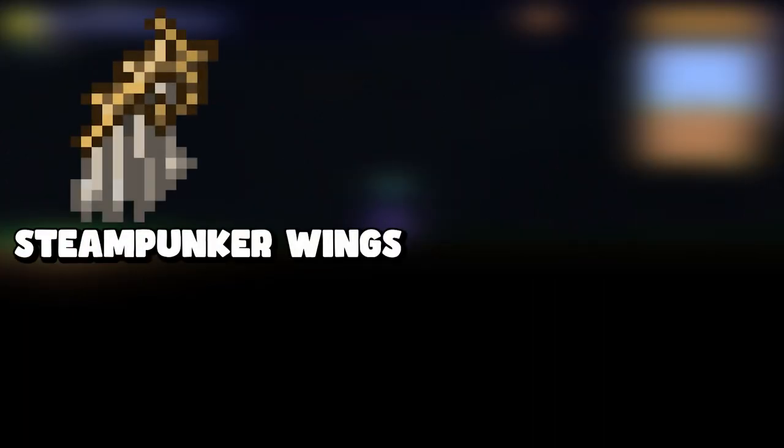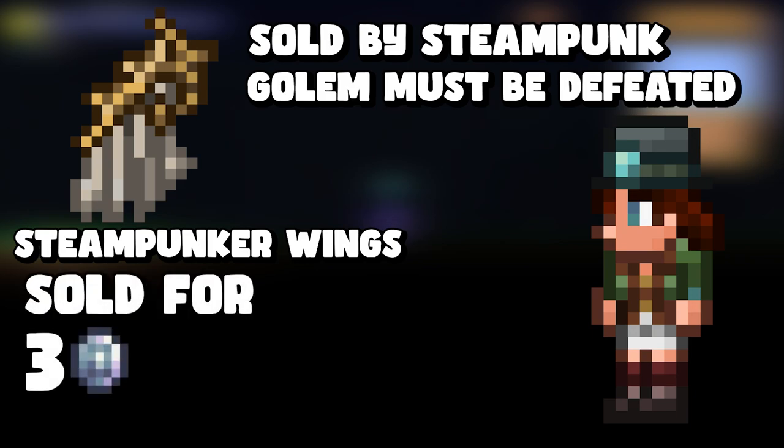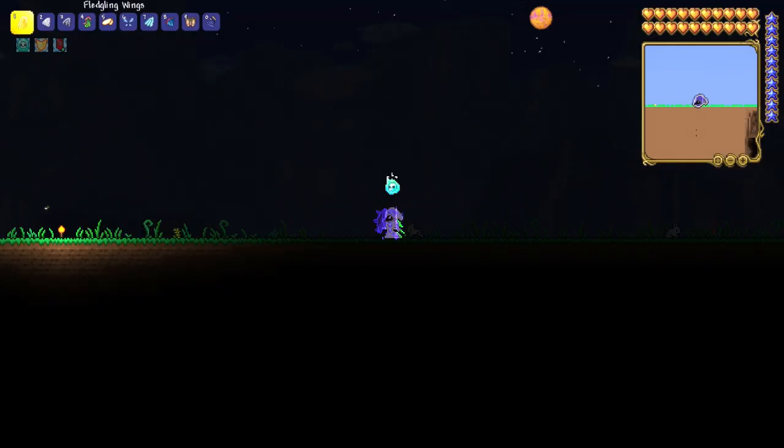The next one is steampunk wings, sold by the Steampunker post-Golem — meaning you need to have defeated both Plantera and Golem. They cost a whopping three platinum, so you'll need to save up a lot of coins if you want steampunk wings.